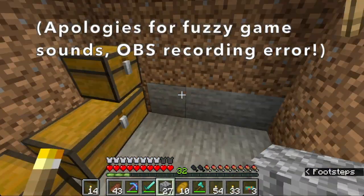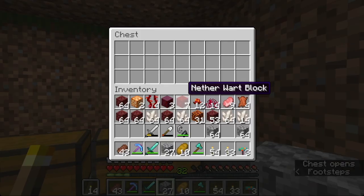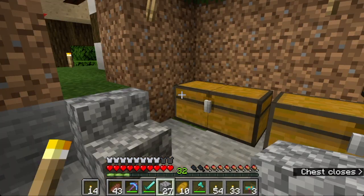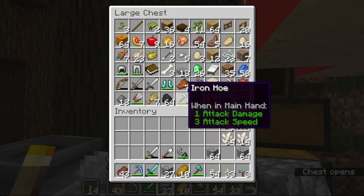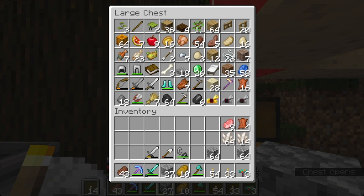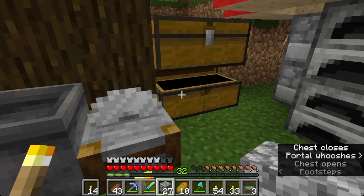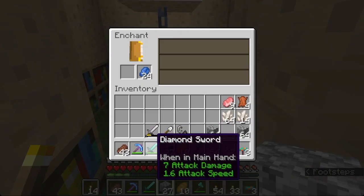Let's toss our newly gathered supplies into here. Oh by the way, I just dug this out so I have some extra storage space — it's probably not going to be permanent. I will be doing some actual building at some point, so I'll get some real storage set up soon. That was pretty successful. We do have 32 levels again, so let's enchant something else. I think I want to try enchanting my sword and see what I get on that. Let's grab our lapis.